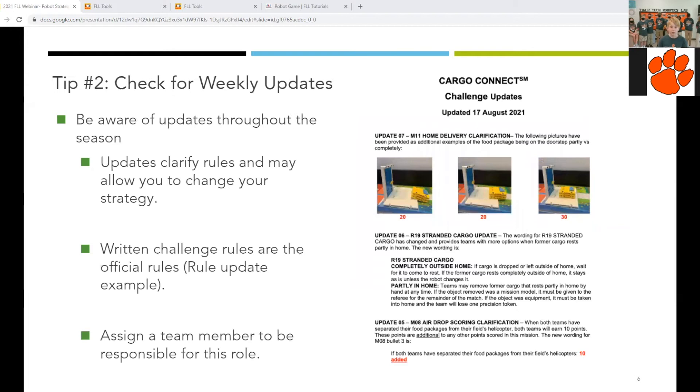As the season goes on, check for rule updates. Updates are posted as needed by FIRST on the FLL challenge website, really posted as needed throughout the season. These updates clarify or change rules that can affect your strategy. Written rules are always final — don't rely solely on videos. Some rules were clarified, such as being the only team in a match changing the share mission to make it more accessible. Also, the accident avoidance mission was given a clarification on scoring.